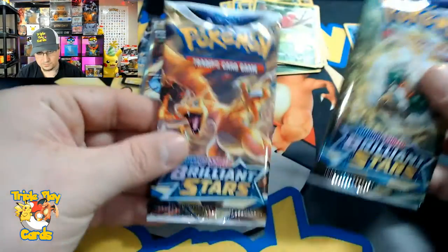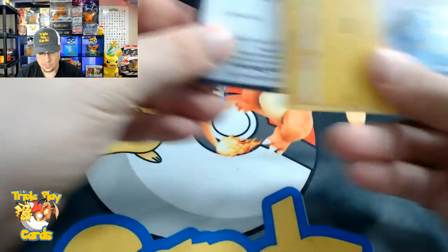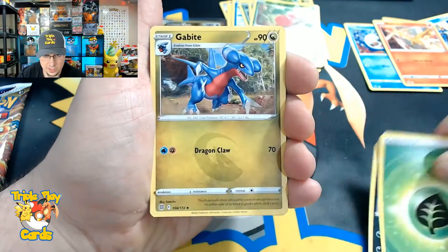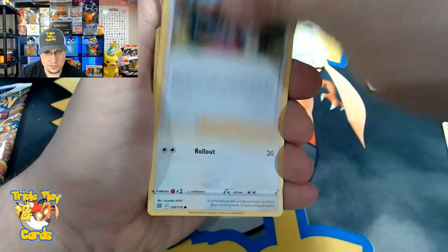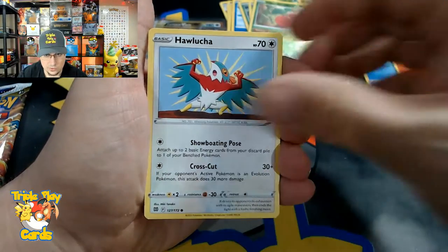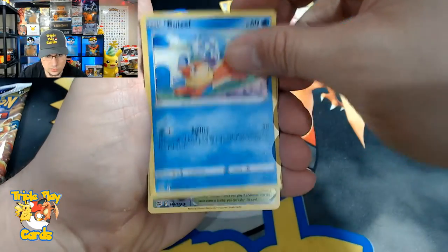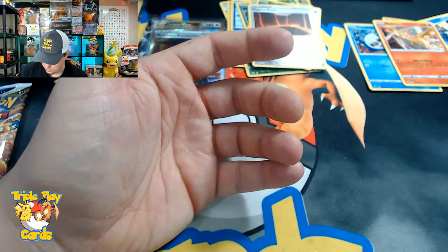Two more packs left - save Charizard for last. Here we go - Coat Card, four to the front, Leaf Energy, got a Morgrem, Gloria, Shinx, Baldo, Electabuzz, Hawlucha, Bonsly, Magma Basin reverse, and Alakazam non-hollow rare.